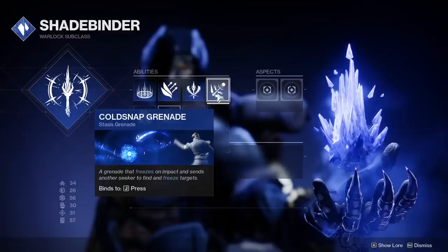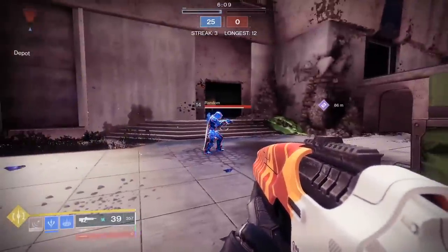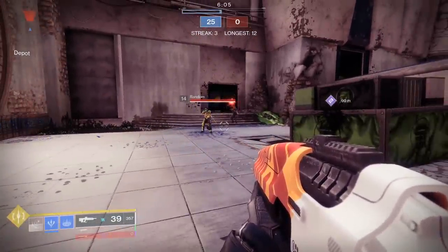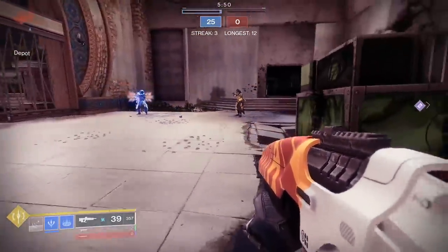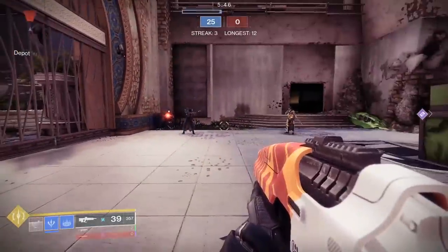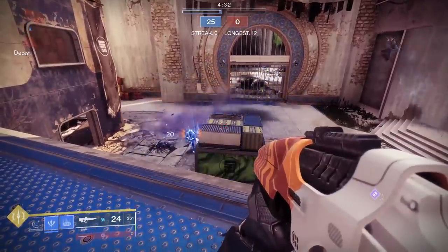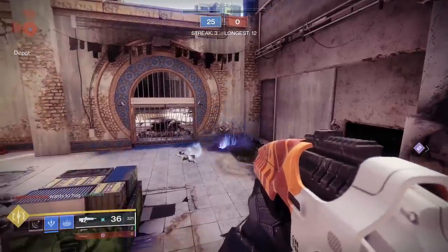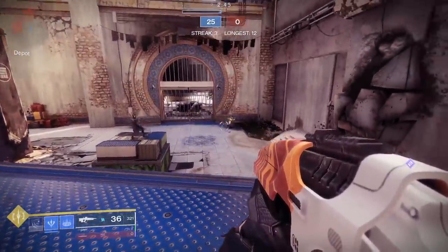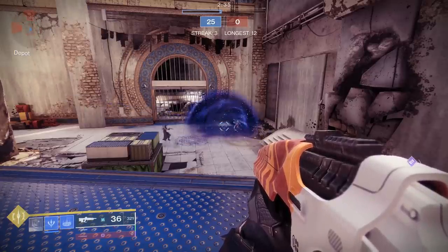The final new grenade is the Cold Snap Grenade — essentially an icy version of the Arc Bolt. Throw it on the ground and it shoots a stream of ice along the floor directly at the nearest target; if it hits them, they are instantly frozen, and they'll take 20 damage too. Much like Arc Bolts, the Cold Snap can target multiple enemies one after another provided each new target is close by. The tracking is aggressive — the ice can even climb walls and slink around corners. A hunter dodge will break the tracking, and jumping up and away also works. Still a very strong grenade in both PvE and PvP.